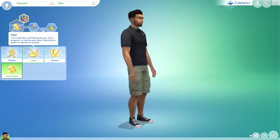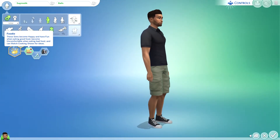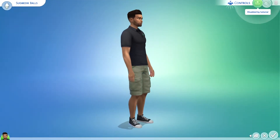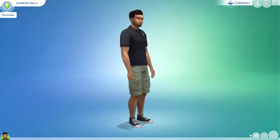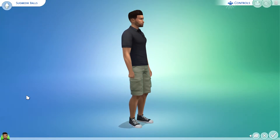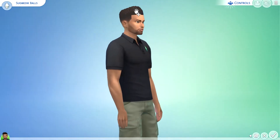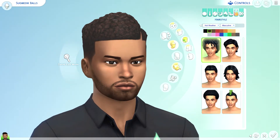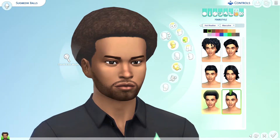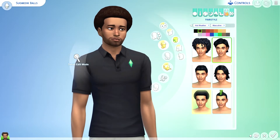I was hoping we could customize the aspiration more but it doesn't seem possible. There's a randomize filter option. The mouse control is crazy fast - what is wrong with it? Oh - with the right stick you can control the camera, and the left stick is direction, but it's so sensitive it's ridiculous.